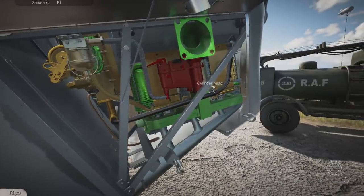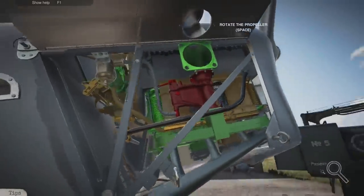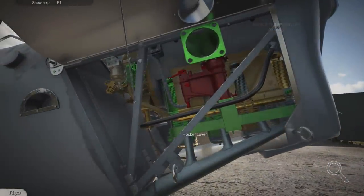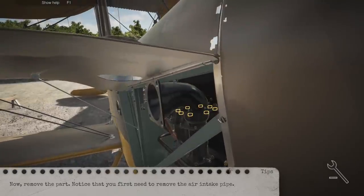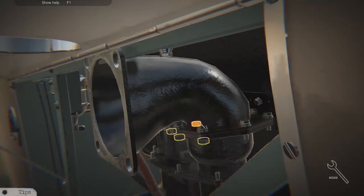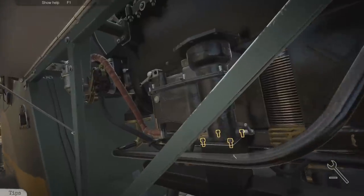For the first job this looks like a nice simple one - probably just the carburetor. Imagine taking this whole engine apart, that'd be a bit of a pain. Oh, some Spitfires roaring past - lovely, listen to the sound of that Merlin engine, it's gorgeous! So if we zoom in and undo these bolts - you can click them all and it does them in order, that's pretty cool.